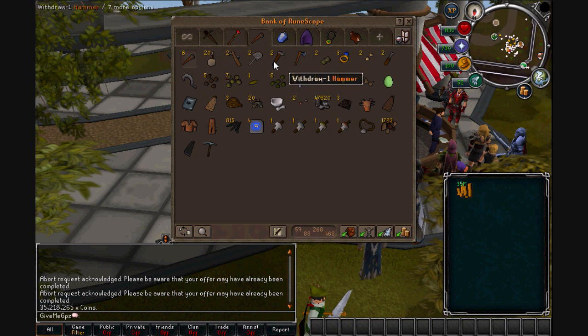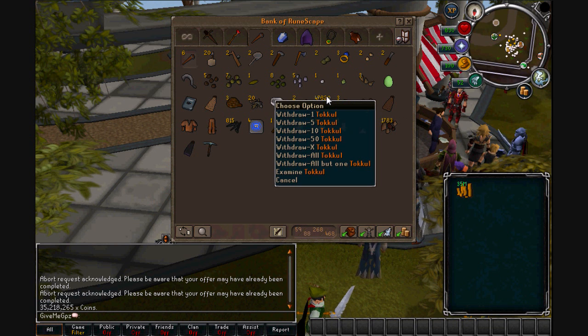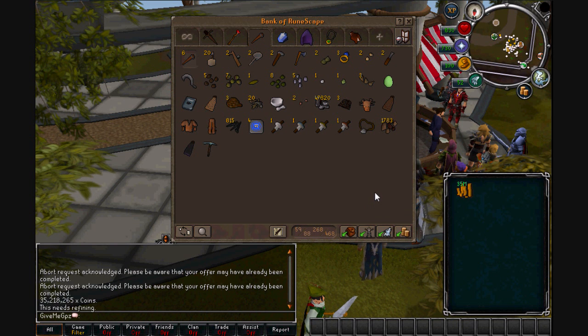If we go into the skilling tab, it's the same as usual. We have more tockle because I did my fire cape obviously. And I've got this iron ore because I'm going for 60 mining for the Lunar Diplomacy quest, so it'll be like double that at the end.